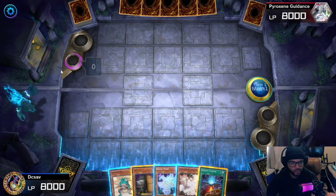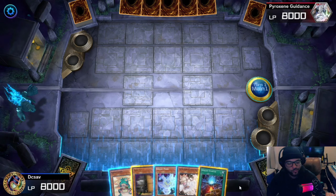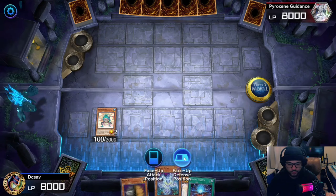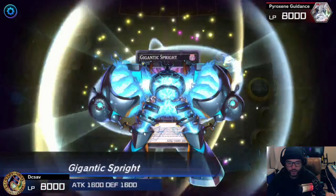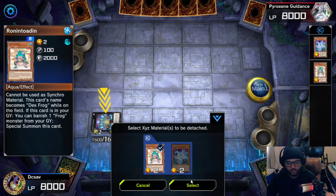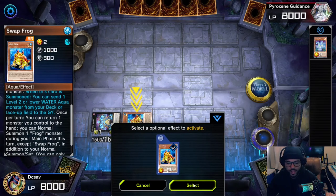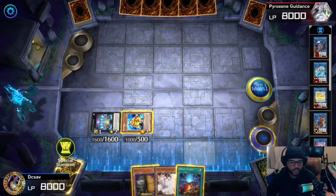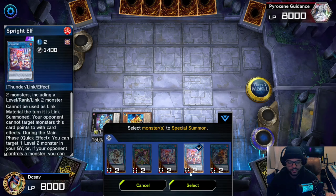All right, here we are for the second combo. This is when you have two monsters and a Sprite Starter. You're going to normal summon a monster, then special summon the other one, and go into Gigantic Sprite. Activate Gigantic Sprite — it's essentially the same combo, but you'll end up with your trap, which is really good. You're going to special summon Swap Frog and activate its effect. Since we started with Rolling Totem in hand, I'm going to send another Swap Frog to the graveyard. Then we go into Sprite Elf.